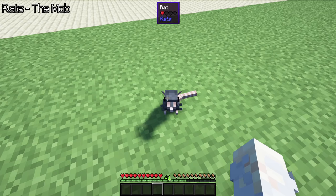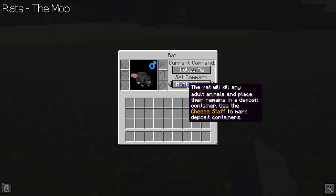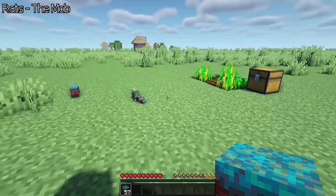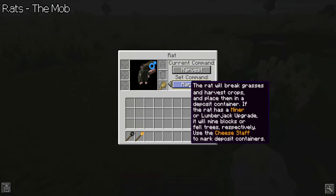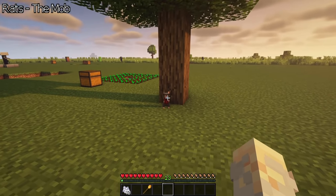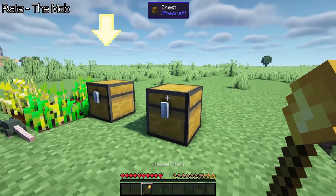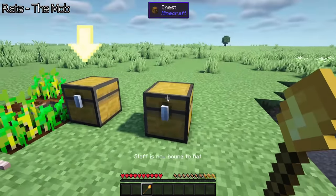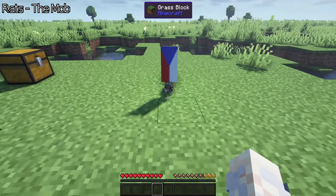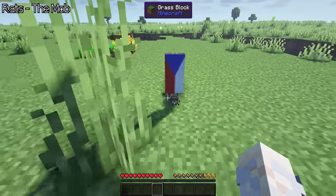A rat can wander aimlessly, stay here, follow the player, hunt prey — either hunt mobs or hunt animals, not baby mobs though — gather items, harvest crops or grass, which can be manipulated with a rat upgrade. And lastly, transport items. Use a cheese staff for certain orders to indicate the rat where it should store items. Apart from specialization with rat upgrades, you can also customize their equipment.